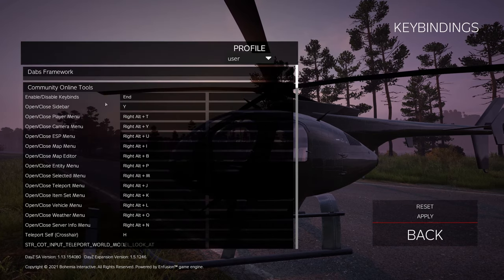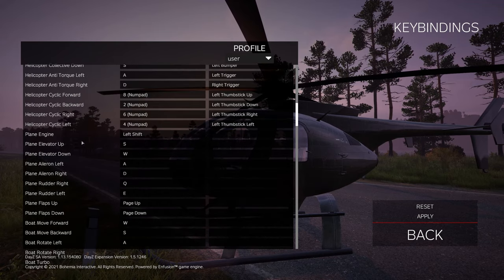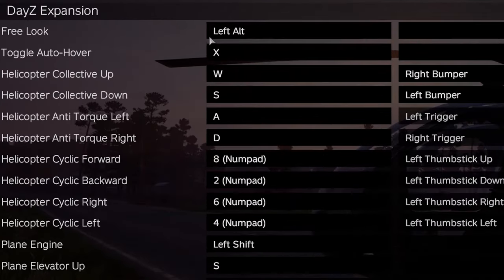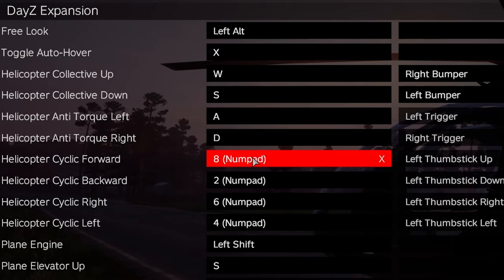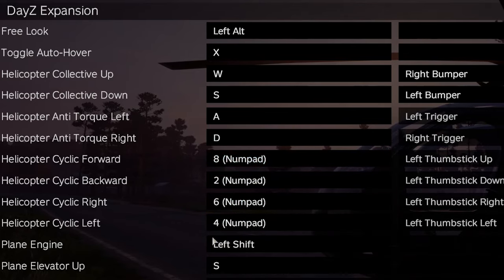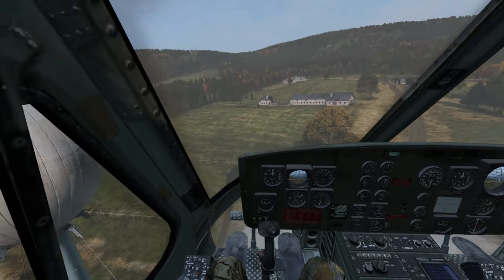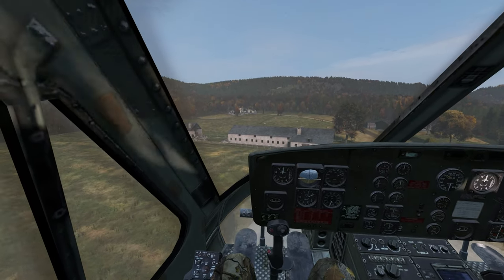At the second-to-top menu you've got the DayZ Expansion helicopter controls — I'll pause the video if you need to. It's very important you have left Alt set for your free look key. It's also important that you have these keys for your cyclic. They're not a one-to-one mirror of my Arma 3 ones, as the DayZ Expansion helicopter flight model isn't completely as you'd expect. It's got lots of holes, but hey, it's a mod.